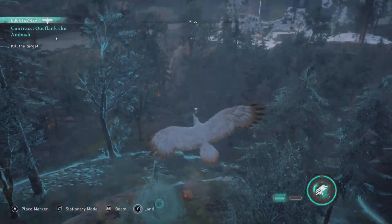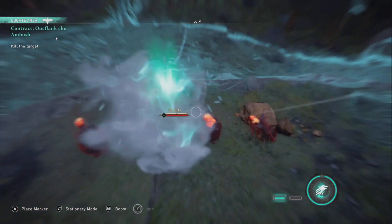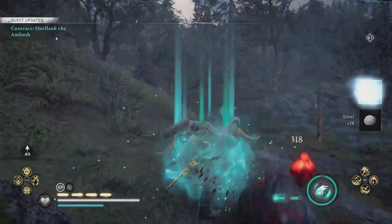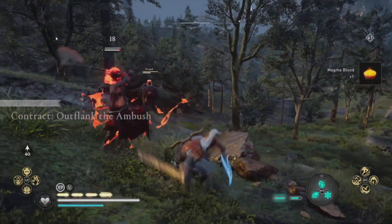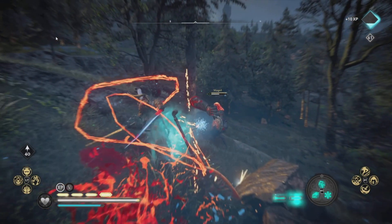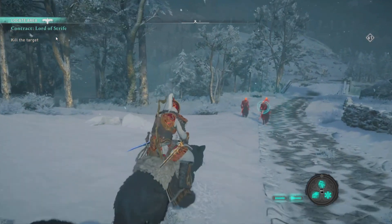Outflank the Ambush is pretty easy. This is one of those where you have to go and just kill the main target, and then you can either run away or kill the rest of the people for their lootables. Taking out the main target will give you five opal and 300 XP. You can also take out everybody else for lootables. Another way of doing it instead of from the sky is with an arrow — just put everybody to sleep.